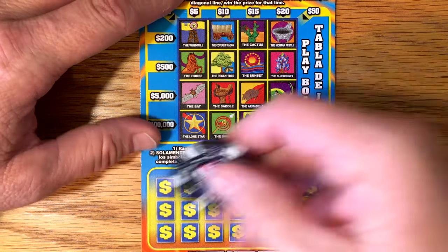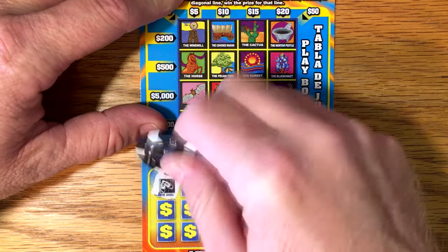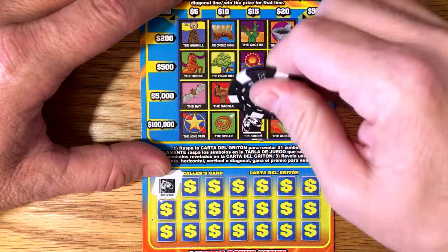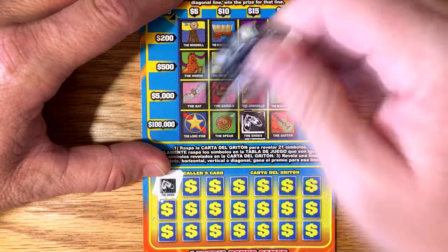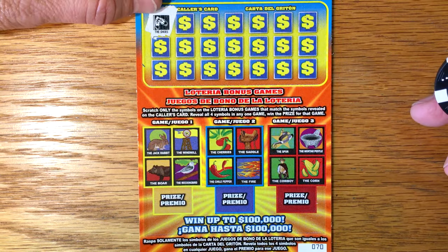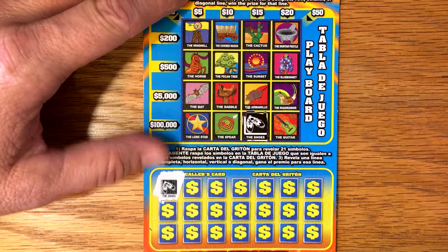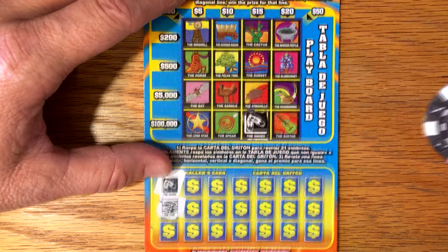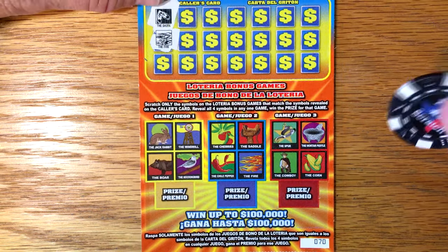Let's see what our first symbol is — the shoes. Do we have any shoes? Yeah, we do have shoes. I've never been big on this one; I think we've hit $20 on it maybe a couple of times. Any shoes down here in the bonus area? I see no shoes down there. But it is a fun little ticket to play. Next up, the fire — do we have the fire? I don't see the fire. You wouldn't think you'd miss symbols, but it's easy to miss symbols.